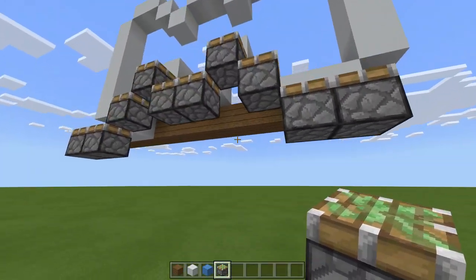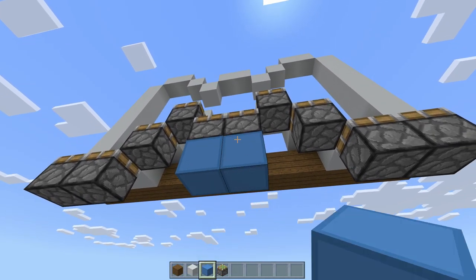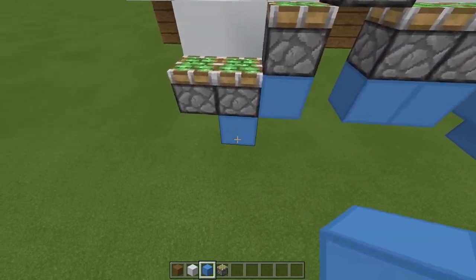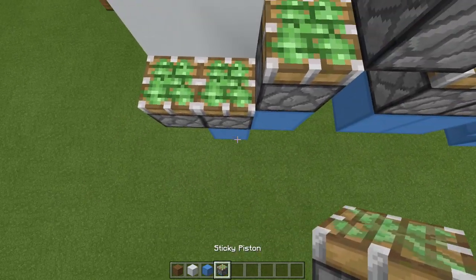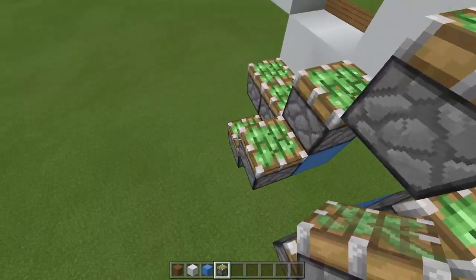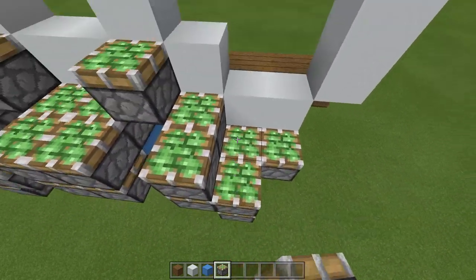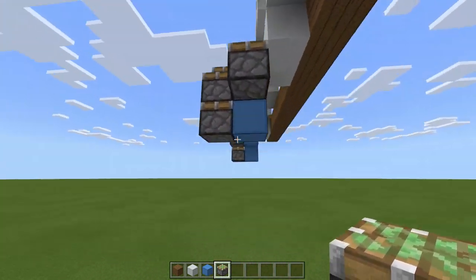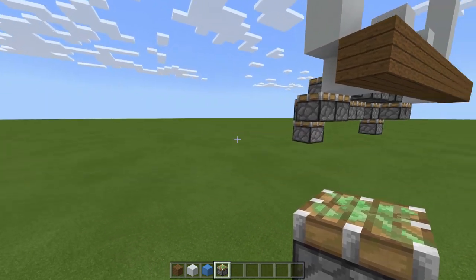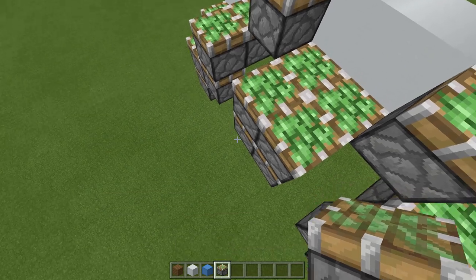Remove these blocks. Now we need to place another temporary block here and here, one here, one here, one here, and one here. On this side of these blocks we need more sticky pistons. And on these sticky pistons we just placed, we want another one on top — here, here, here, here, here, and here. Remove these blocks. So the ones at the front should all be single pistons, and the ones at the back should all be double piston extenders — basically one piston on top of another.